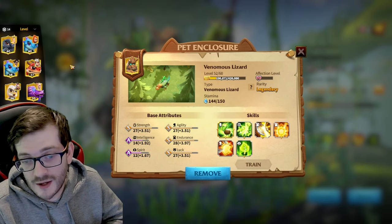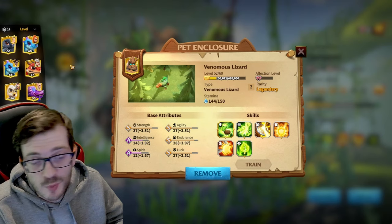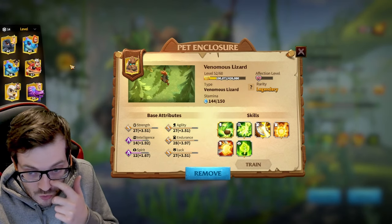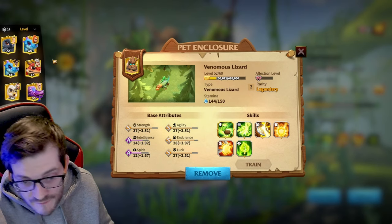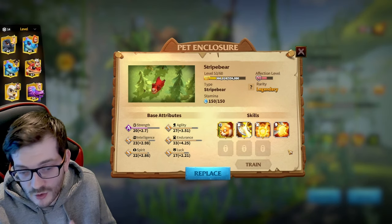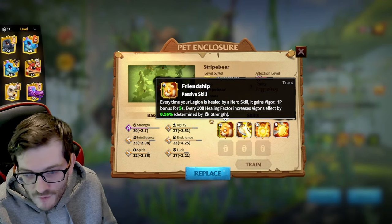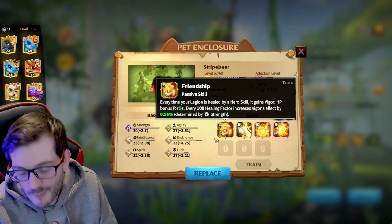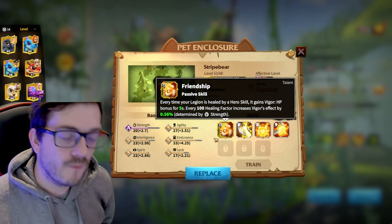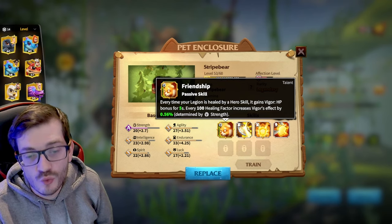With Goward you can use quite a lot of different pets. One pet people try is the Strike Bear — it's a cool pet, but I just don't like that it only increases vigor effect by a small percentage. It doesn't perform that well for a super tank build and is outperformed in most situations. There are simply better options.